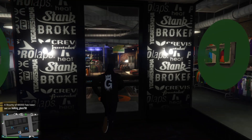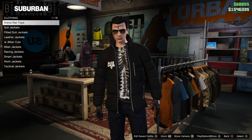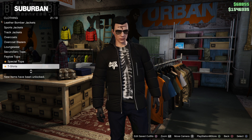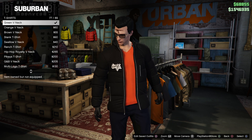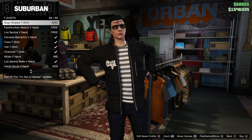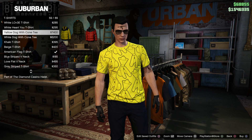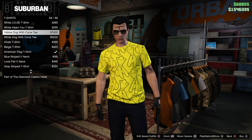When you guys make your way to the clothing store, you would find the t-shirt over here under tops. It would not be at the special t-shirts — you would have to go to t-shirts, and then it would be in the middle for you. Right here, as you can see, is the yellow dog with the cone tee, and there's another one.